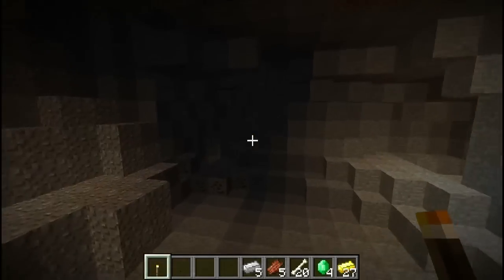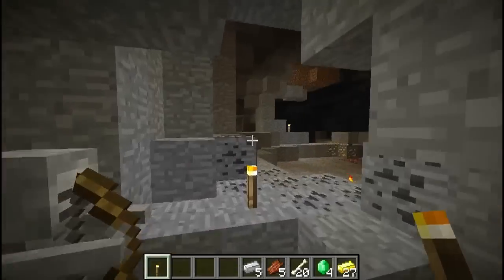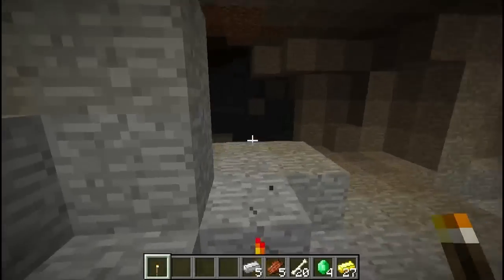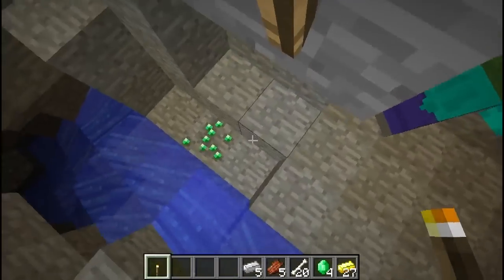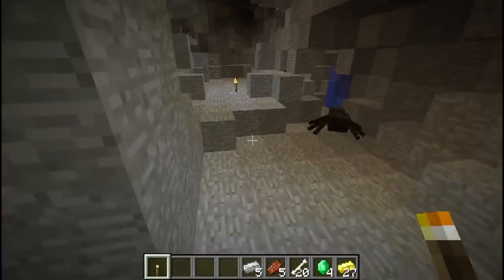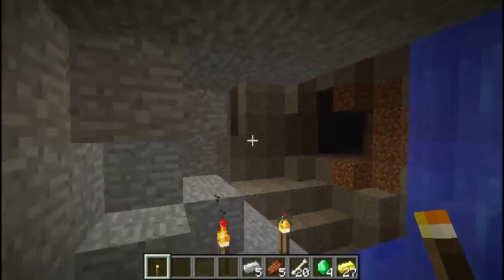So, that is that. That is about it for this seed - I haven't found anything else. The only thing that's really missing is an abandoned mineshaft or a stronghold. We've had four ravines, an NPC village that's tiny, lots of emerald, quite a few diamonds down here, and a temple. There is a ton of stuff that's worth exploring - a ton of stuff down here.